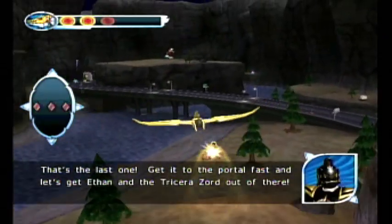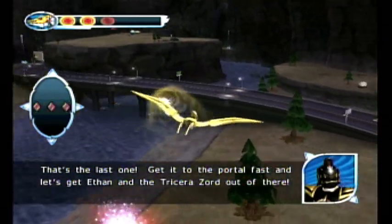That's the last one. Get into the portal fast, and let's get Ethan and the Tricerazord out of there.